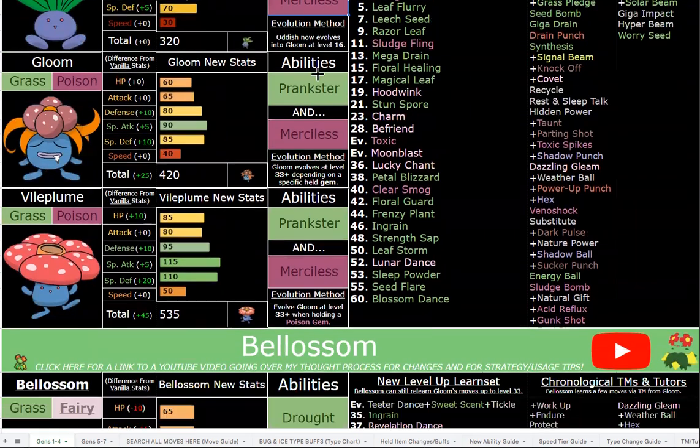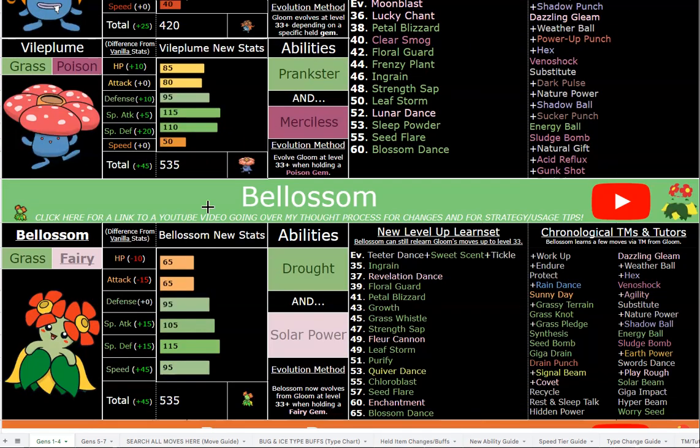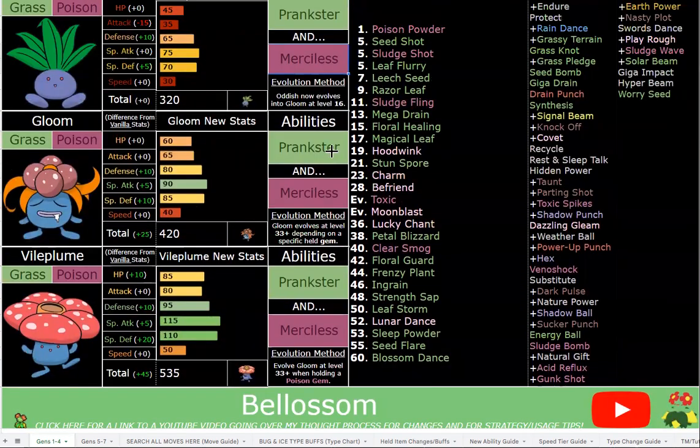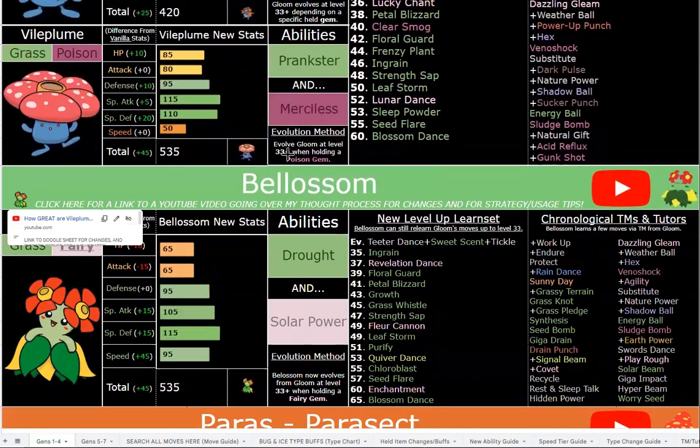Very straightforward overall — great abilities, great new stats, good moves, and very fun options. That's really about it for Vileplume and Bellossom. I'm going to leave the video there because this is getting above 11 minutes. Appreciate you listening and I'll be back for more coming up. Peace, y'all.